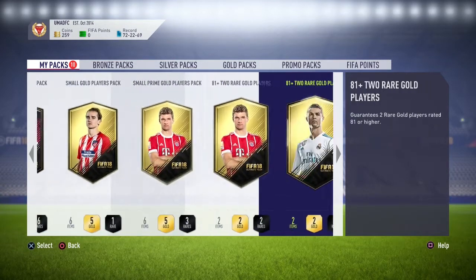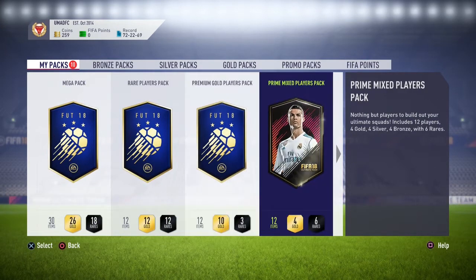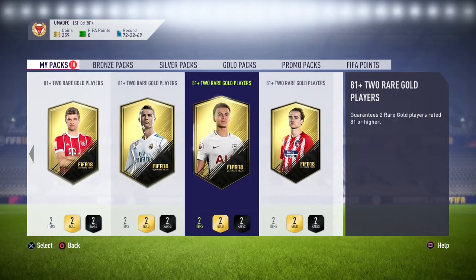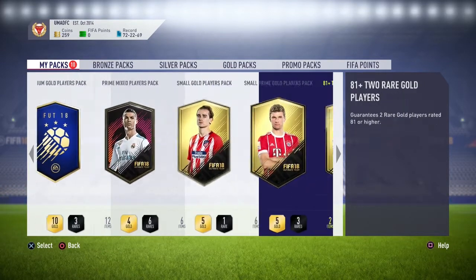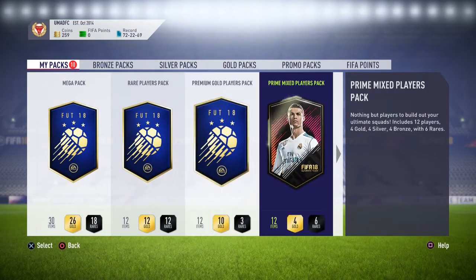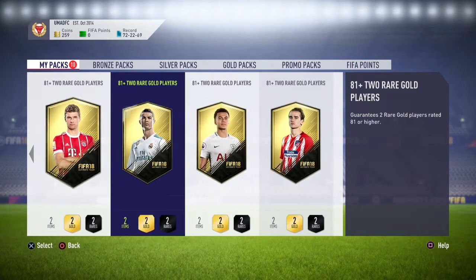I've done a lot of the Team of the Year SBCs. From these SBCs, as you can see, I've gotten a mega pack, a rare players pack which is a 50k pack, a premium gold players pack which is a 25k pack, a prime mix players pack, a small gold players pack, a small prime gold players pack, and also multiple 81-plus two rare gold players packs. I'm going to start with opening the worst packs first and then working my way up. The 50k pack will be the last pack that I open, and once all these packs are open and there's only the 50k pack left, I will do the 81-plus SBC to get more of these 81-plus player packs.